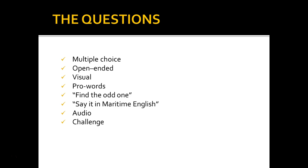Questions are of several types: multiple choice, open-ended, and visual questions. Pro-word questions require answering with a reserved word of Maritime English or its definition. 'Find the odd one' presents a series of four where one differs from the others. 'Say it in Maritime English' is a translation exercise between English and Maritime English. There are also audio questions based on a file played by scanning a QR code on the card, and challenge questions requiring dialogue or longer formatted answers. How about we play together?